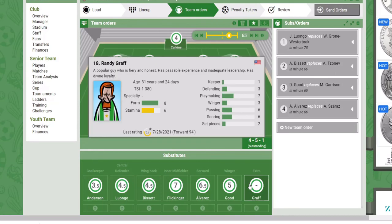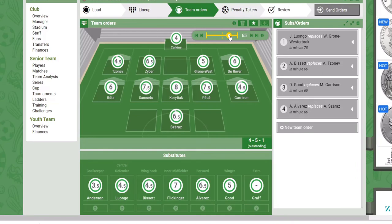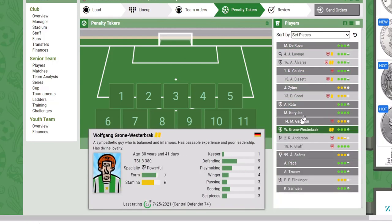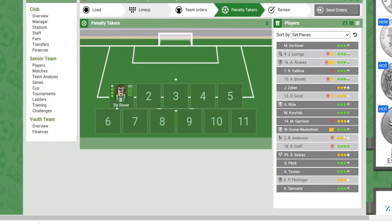Kraft was a 5, this substitute is a 6 — I'll make the change if he goes below 5. It seems fine this way. I have my four substitutions set, so I go back to normal. Now I click on Penalty Takers — it's as easy as sorting by set pieces and going one by one. The Rover is my best player for set pieces with a 13 rating, so hopefully if there are any fouls or penalty kicks, the Rover is the one shooting.